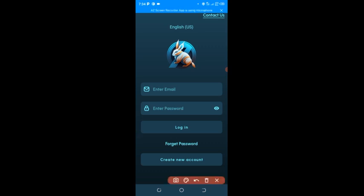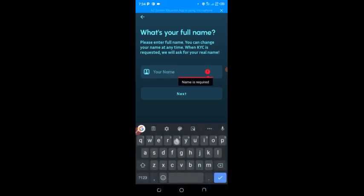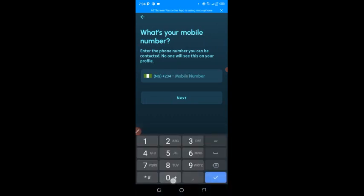The first thing we're going to do is create an account. If you have not registered before, click on 'Create Account.' Then you put your full name here and click on next. I'm using an example, so let me just put in some filler details.